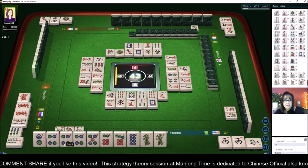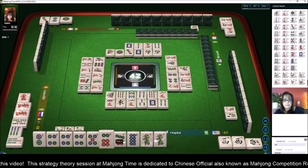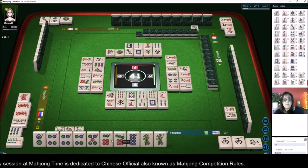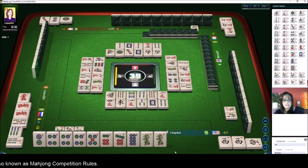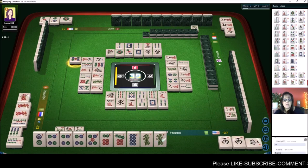We have a pong of fours, five-six-seven — chow potential throughout. Six-seven-eight, four-five, two-four, panel of fours, five-six-seven. Two bamboos — we'll see what happens.